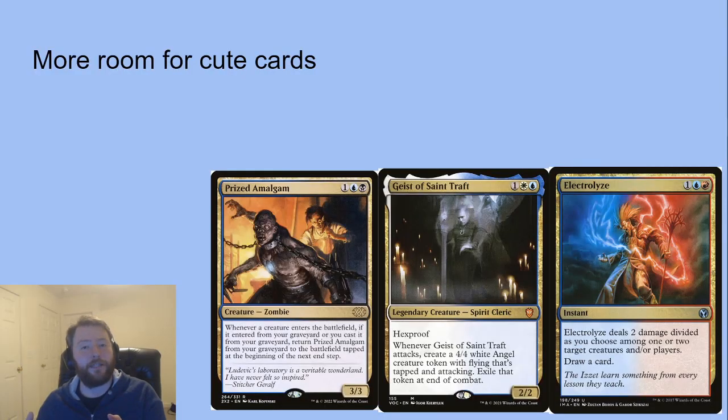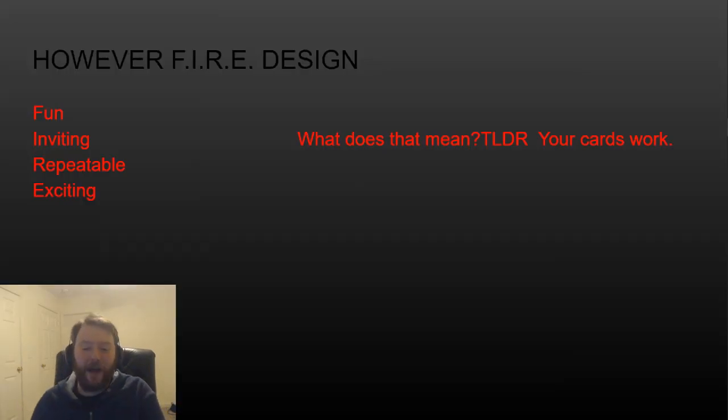What's another thing that happens when Modern Horizons disappears? There's more room for cute cards — players want to play Gifts Ungiven, they want to play Electrolyze, Dredge players want to play Prized Amalgam type cards. These cards might have more fringe application. It's important to remember that Modern Horizons isn't the only thing that's changed about Magic and Modern over the last five years. Fire Design is a contentious thing in the community — it means your cards work: fun, inviting, repeatable, exciting.